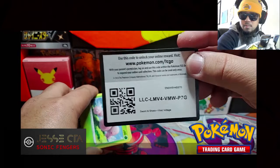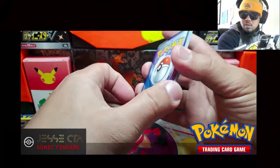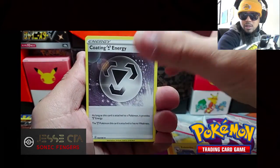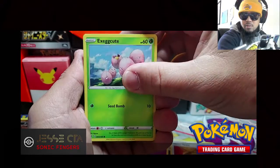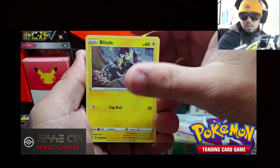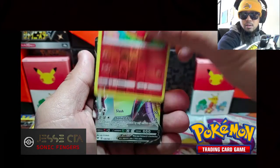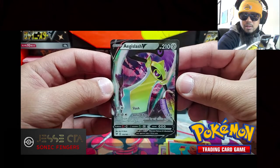Code card. Pack two: Electric, Substrika, Coding energy, Heroes Metal, Execute, Wubat, Beldum, Blitzel, Milcery. Charmander is our reverse holo and our rare. Age of Slash. Nice.